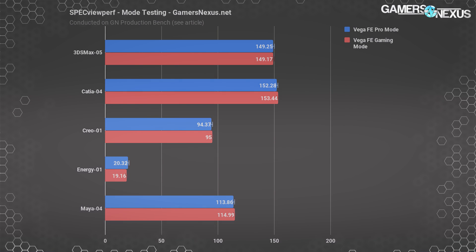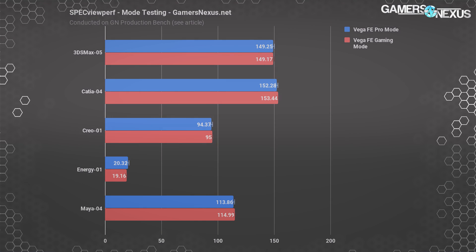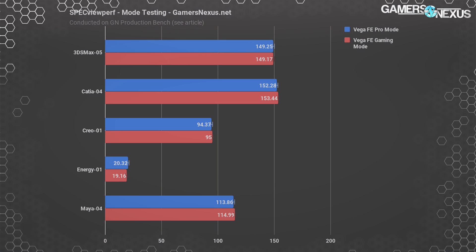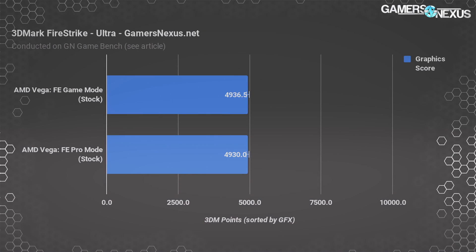Full testing methodology is in the article below as always, but it's simple: we toggle the mode starting with production first as that's the easiest to demonstrate. Looking at the numbers on screen, notice the error bars indicating the range of test-to-test variance — these essentially account for any differences. Taking these into account, everything is equal — not effectively equal, but equal. There is no clear performance leader in either mode and no pattern for which mode holds the marginal within-error differences.